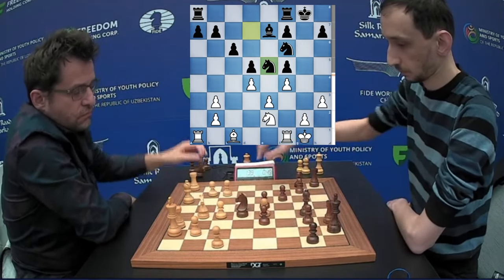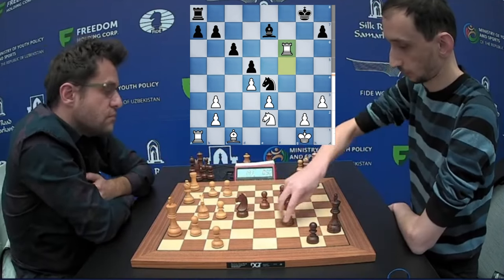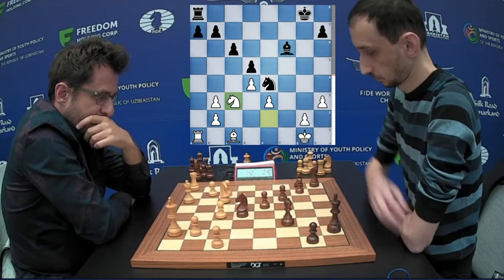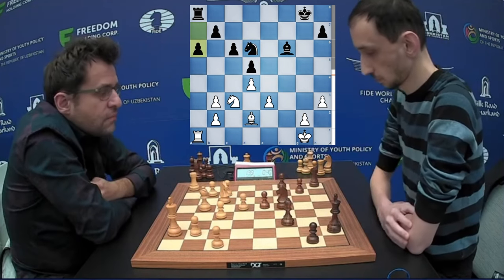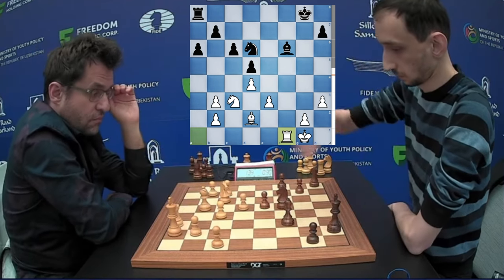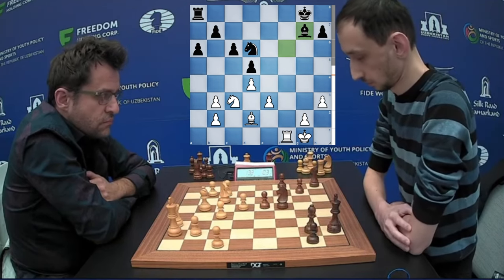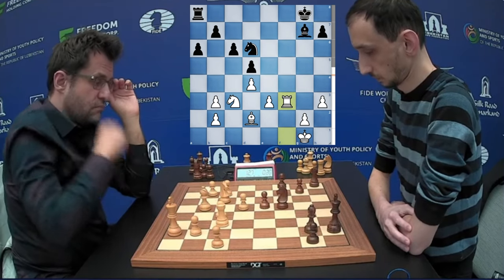Black captures the knight and goes for the knight trade — pawn recaptures, knight comes in and the pawn is captured. After the pawn push, pawn is captured, bishop recaptures, and knight comes to C3. Knight to D6, and after 20 moves the position is still equal. Bishop D2, A6, Rook to F1 attacking the bishop, Bishop G7, Rook F3 bringing the rook up the board.